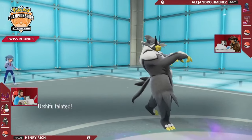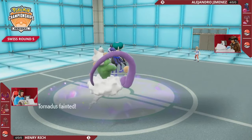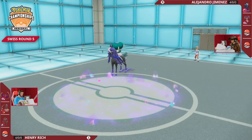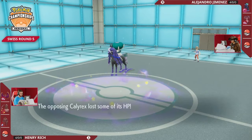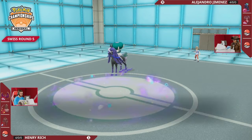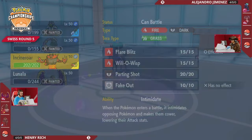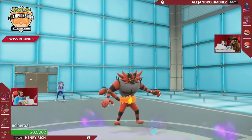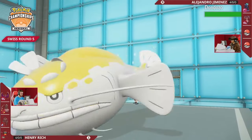Life Orb-boosted, Psychic Terrain-boosted Expanding Force, super effective into Urshifu - no doubt about that KO. Two KOs back, the Life Orb recoil comes into Calyrex. It's going to be close whether this kills it or not - it's not! Calyrex is going to hang on with just a sliver of HP. And even though Henry has Incineroar, he can't Fake it out despite how low Calyrex is, so he's just going to have to take a huge KO.